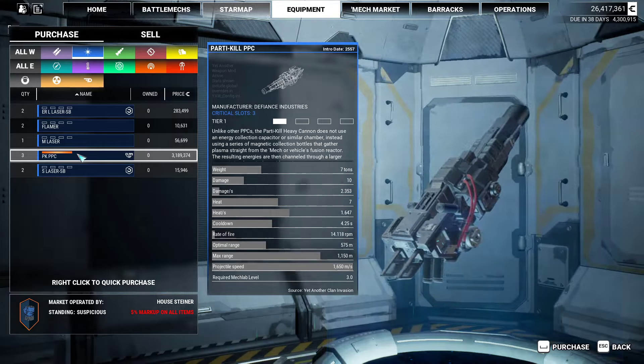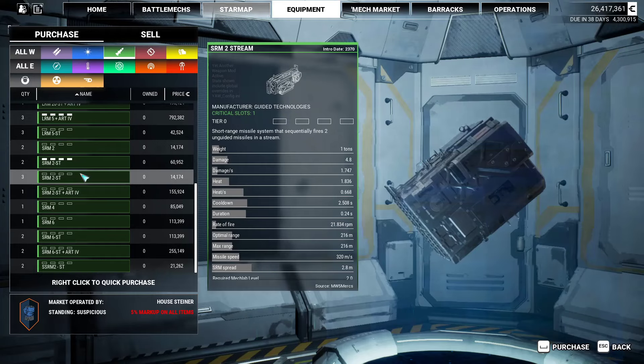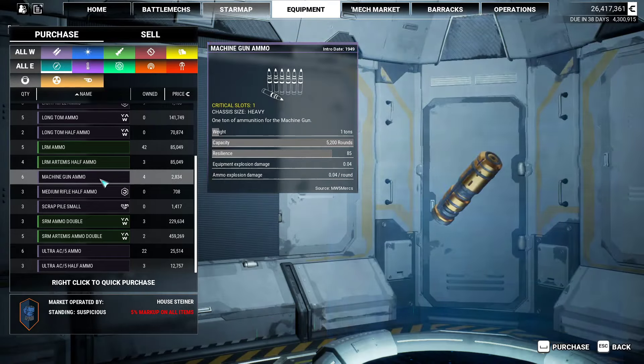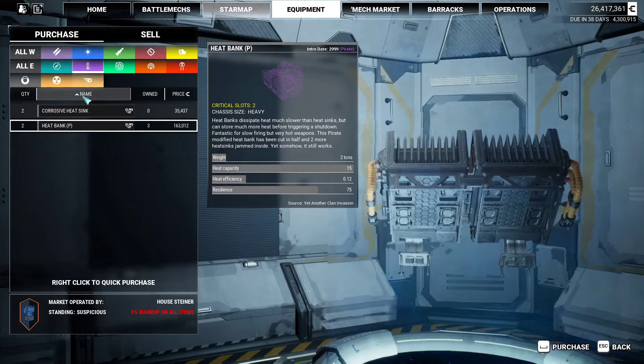Party kill PPC - no. Ultra 5 ammo - we don't need that, we need double bins more than anything else.